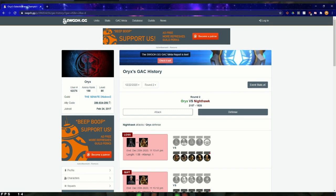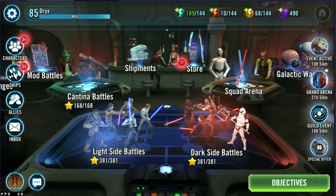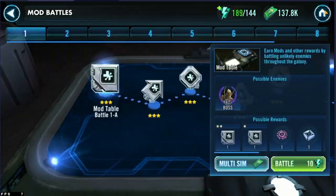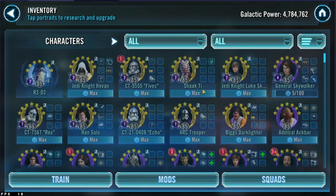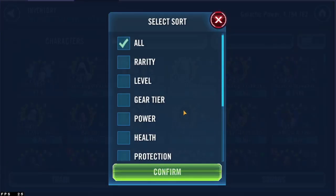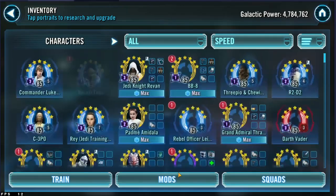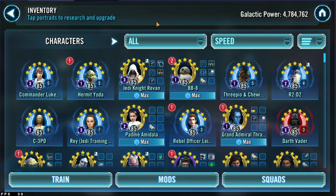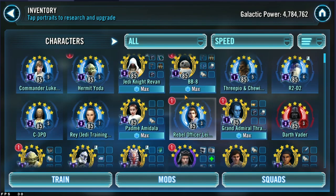Something else you might also want to do just to get a note of how someone looks — switch back to here. It's going to show all my favorites at the top, but something you can do is sort the roster by speed. Speed is such an important factor with how teams work — you can go and look at what their fastest characters are, and that can help you determine whether you can beat the teams they'll set on defense.